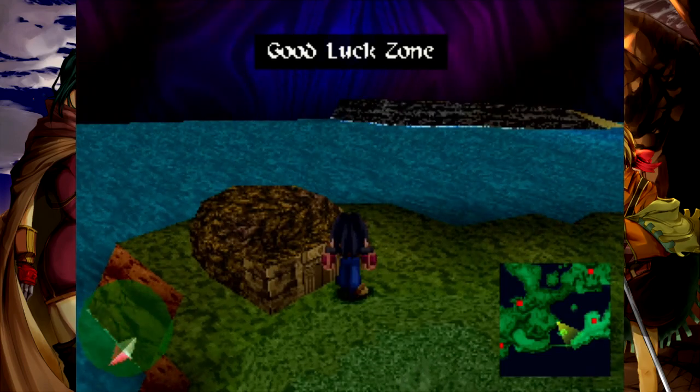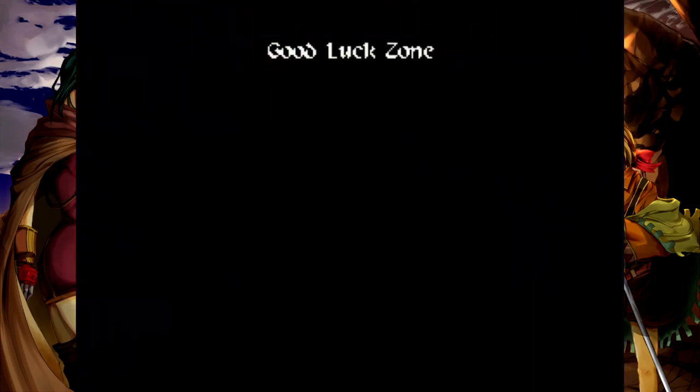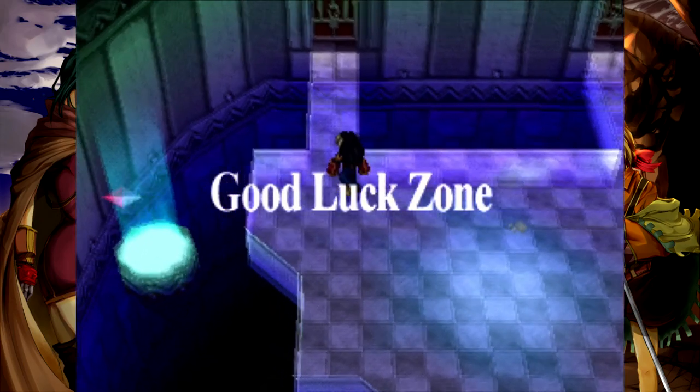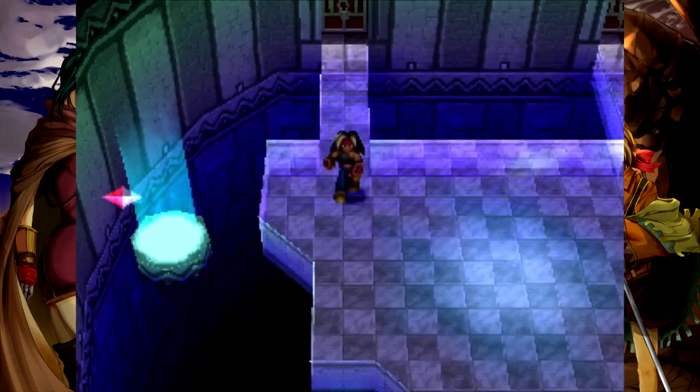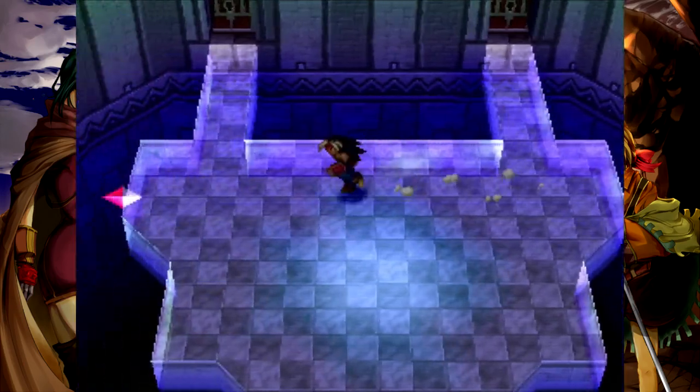Welcome to the good luck zone — if it'll let me in. So what we have here is securely locked. Looks like a special key is needed. The way to get it is we actually have to steal it from an enemy.